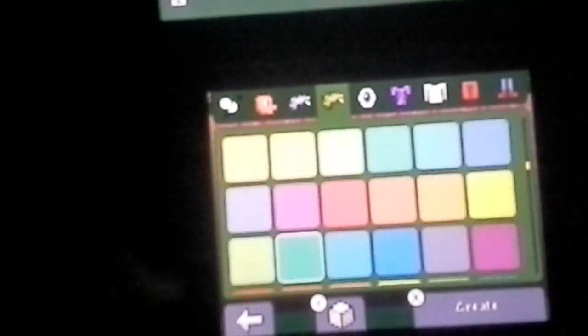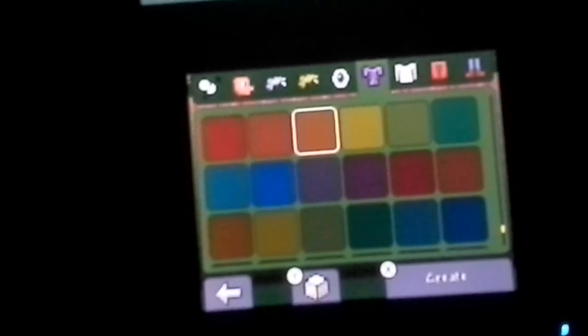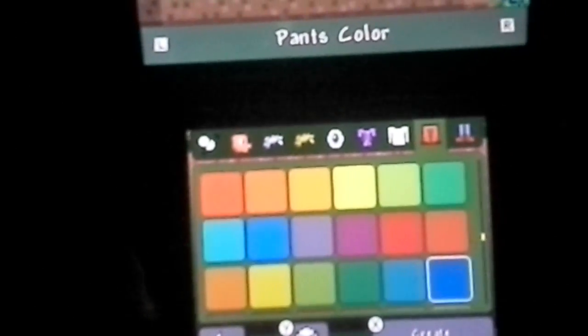We'll go for this because I like the spiky hair. Color — let's make it orange. Eye color — red. Shirt color — let's make it blue. Undershirt — let's do a darker green. Pants — blueish. And shoes — really dark blue. So that's our character, alright, create.